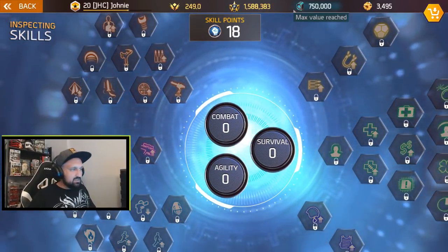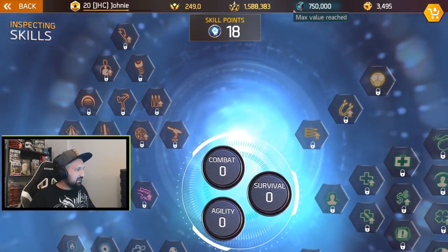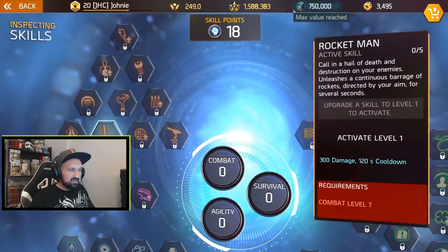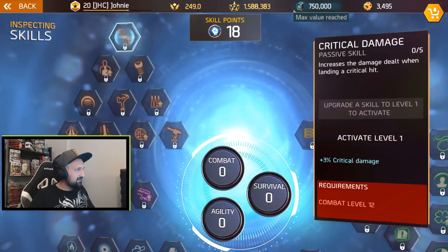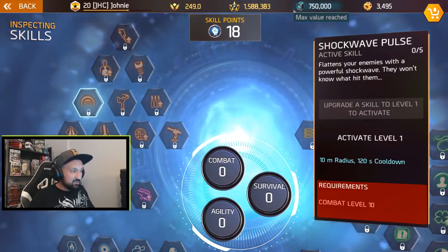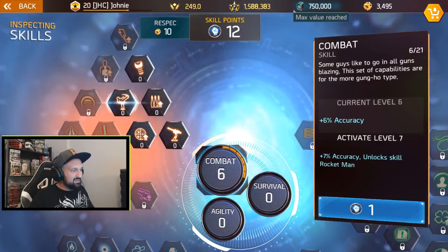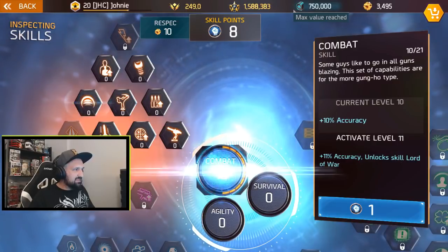Fresh new skill tree here — zero skill points spent yet. I've got 18 to spend. Looking at Rocket Man, it takes seven points in combat. Shockwave needs ten, so let's put ten points in combat for sure. That's the baseline — ten points allocated.